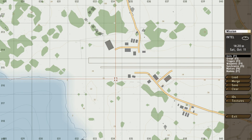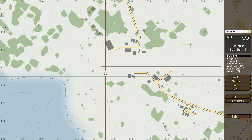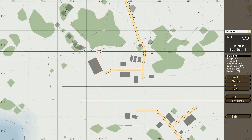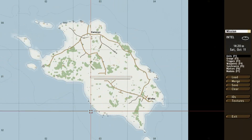Right now we're in the editor and you have the map where you can create your mission. To move the map you hold right mouse button and move the mouse. To zoom in and out you use your mouse wheel to scroll and zoom in and out on your map.